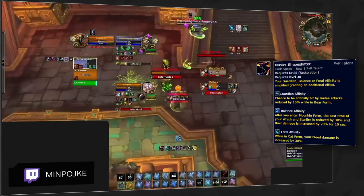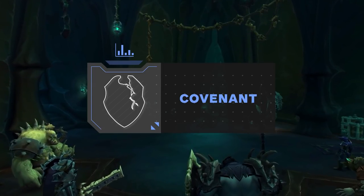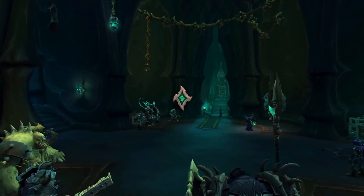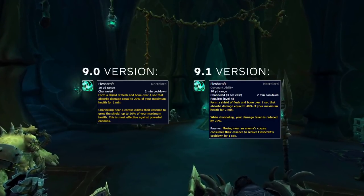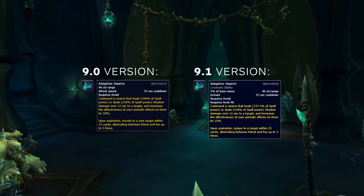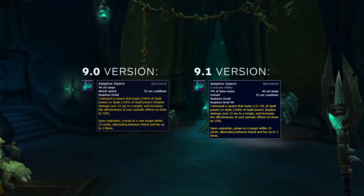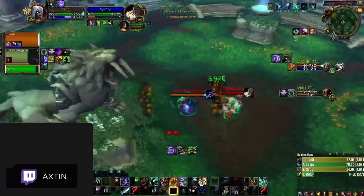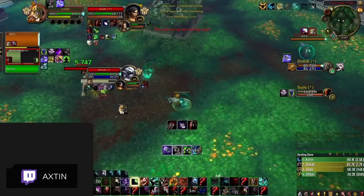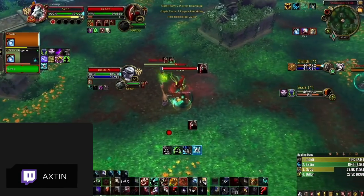Even though there was some slight rebalancing of Covenants in 9.1, your best option is still the same. Necrolord continues to be the strongest choice in PvP — since the release of Shadowlands, Fleshcraft has received a buff absorbing twice as much damage since expansion launch. Adaptive Swarm is still the best active Covenant ability by far, empowering your HoTs, giving you dispel protection, and even being on the Shadow Spell School, allowing you to use it while interrupted on casts. We don't really see any other Covenant being better than Necrolord in 9.1. As an additional bonus, it is even the preferred option for Feral Druids, and even some Balance Druids are making the swap to Maldraxxus in the current patch.